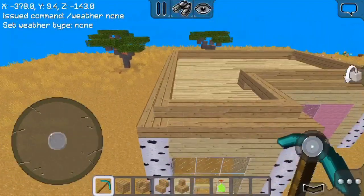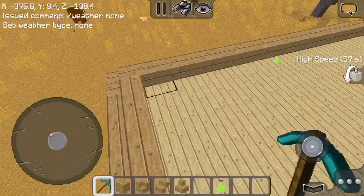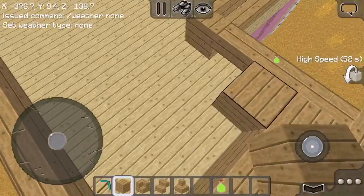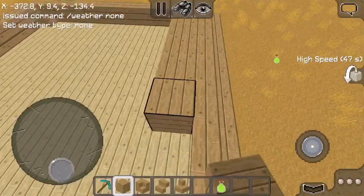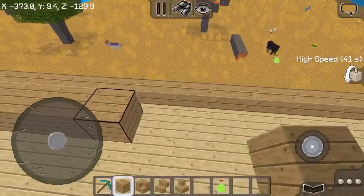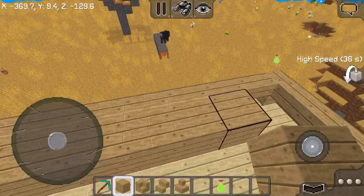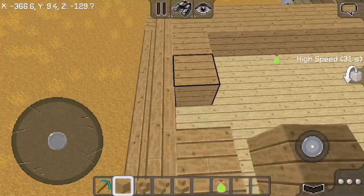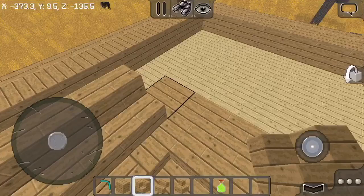We're done with the round parts. Now we're just gonna put some blocks around the corners — don't fill in the whole thing or you'll waste your time. Just get to the corners where you're going to put your next set of block pieces. I'm gonna fill this in now. Sorry this video is extremely long — I just had to make this right.